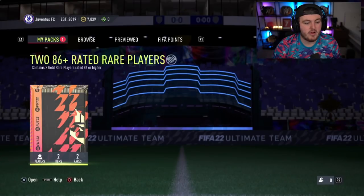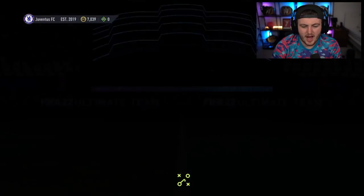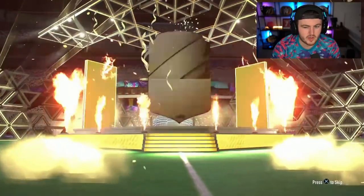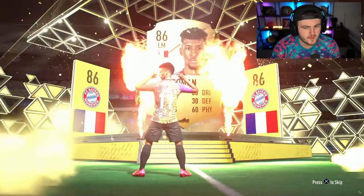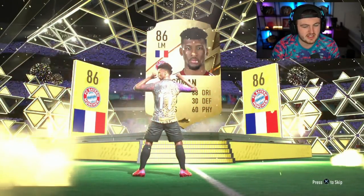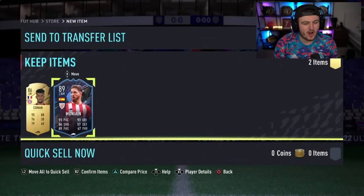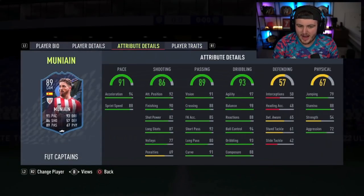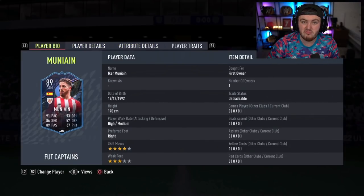We're on to our next 86 plus rated rare players pack. There is no Fut Captain that pops up first, so we just want 88 pluses. Kingsley Coman, that's an 86. Hopefully a Fut Captains behind this — please, it'll be a double 86 pack. But Munayin, 89 rated — we'll take that. 97 agility, 98 balance, finesse shot trait, four star skills as well. Solid.